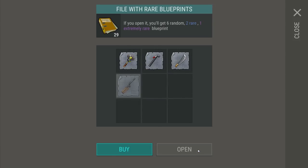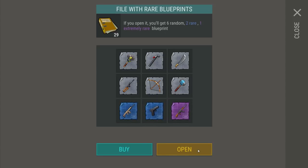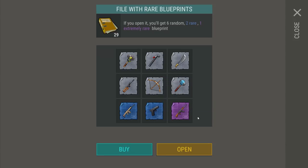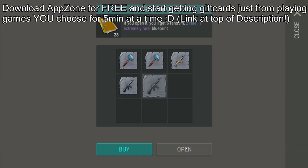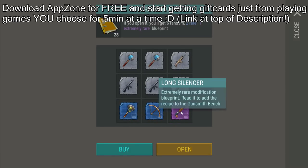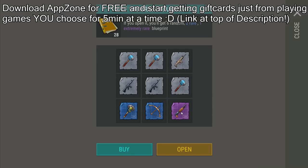The first way to acquire blueprints is through an awesome app known as AppZone. And our first blueprint result - tactical stock baby! That is a great start to a great day. We're gonna probably head over to the bunker where there are also some methods we'll go over. But the first awesome way is actually through AppZone, an app that I have partnered with for the pure dopeness they provide. We got the long silencer!